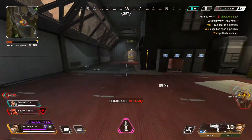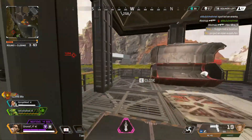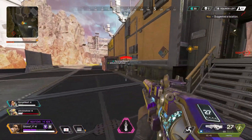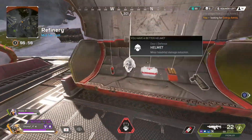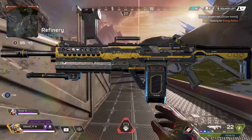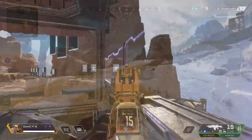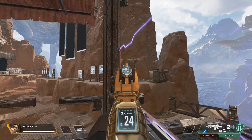First, let's talk about the weapon rotation. They've put the R99 as a care package weapon and implemented the new Volt SMG as a pickup weapon. It seems like Respawn are pushing energy weapons as the main focus this season. The Devotion is now back as a pickup weapon. The Hemlock has been significantly buffed — vertical burst fire recoil is reduced and the number of burst fire shots has increased.